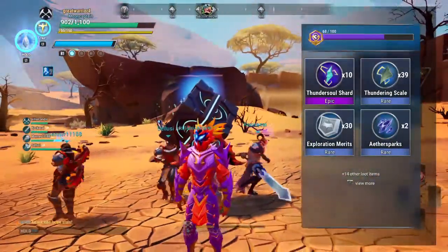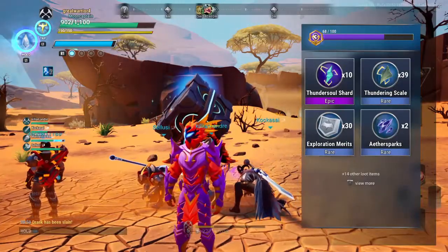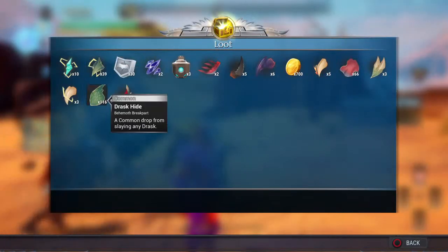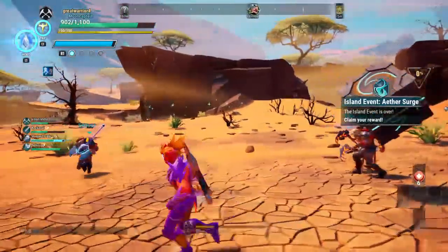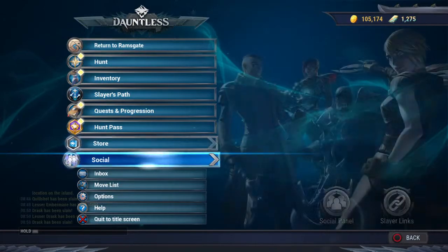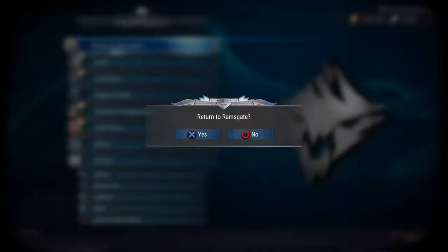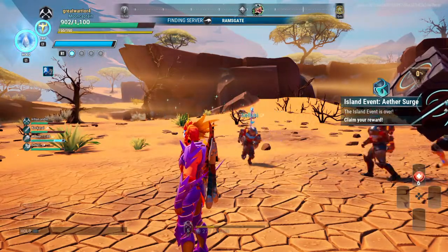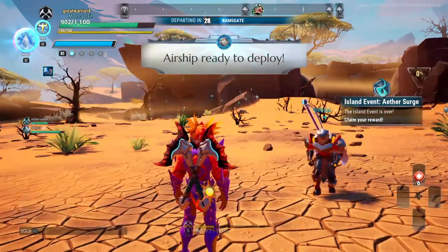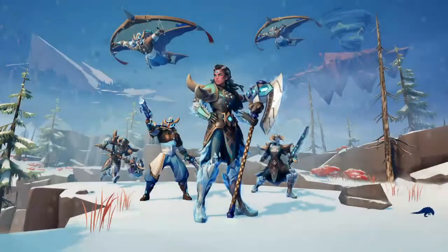We got 10 thunder soul shards. You can click on it and see what other items you've got. I'm gonna leave - return to Ramsgate. We're gonna return to Ramsgate and try to work out if we can do this quest. That's kind of cool. I will be back later guys - thanks for watching and take care.